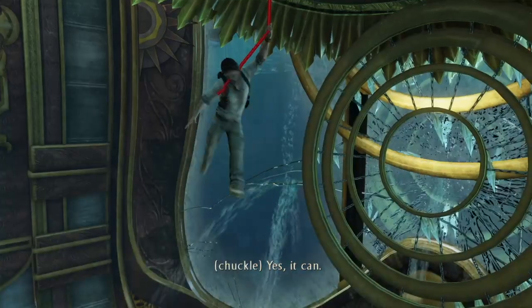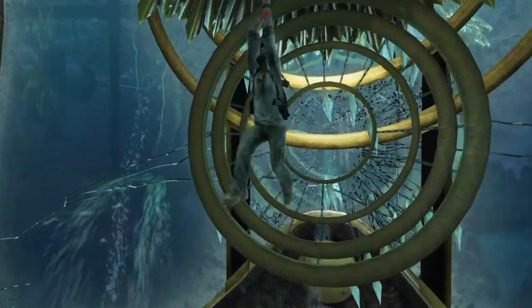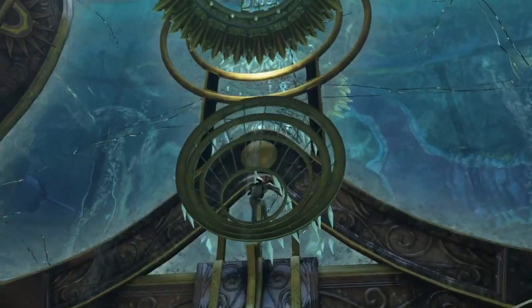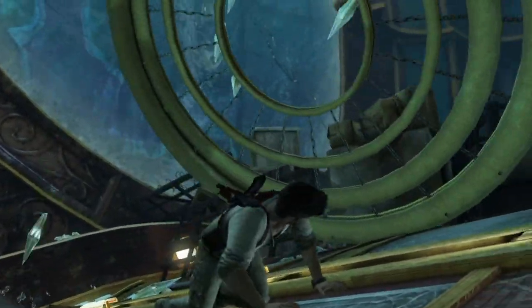I really struggled with this, so it might be obvious to many, but I absolutely kicked myself when I worked it out. All you've got to do is literally go towards the camera and then back towards the chandelier and press circle. If you do that you'll do it fine first time, whereas for me it took about 10 attempts to work out which way to go, because normally when you're on a rope you swing from left to right.